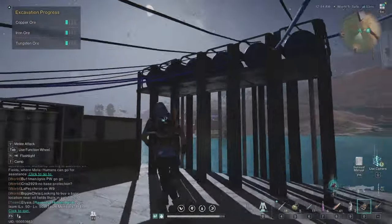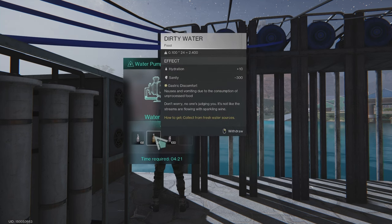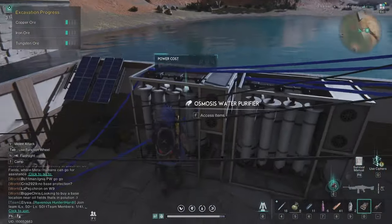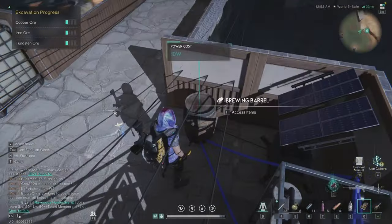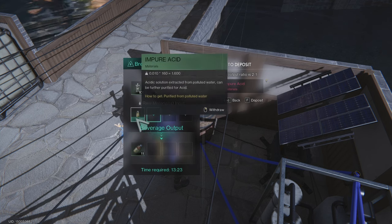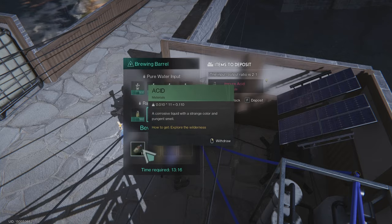You want to build a few pumps in the polluted water and they will give you polluted water and dirty water — but we need the polluted water. Then you want to connect the pumps to an osmosis water purifier, because from this water you can make impure acid, and then with the impure acid and the brewing barrel, you can add pure water and the impure acid and craft the acid. You know how acid is important in this game.